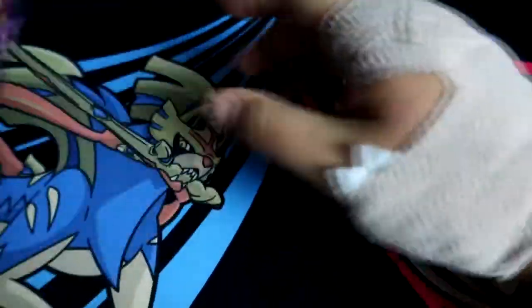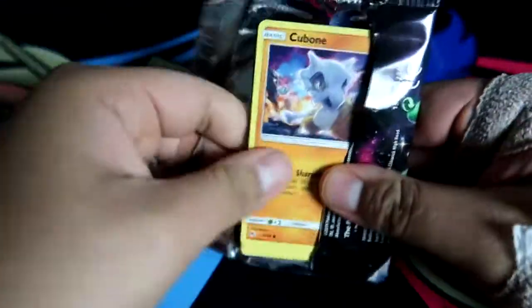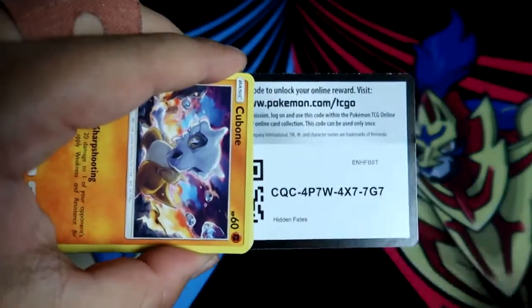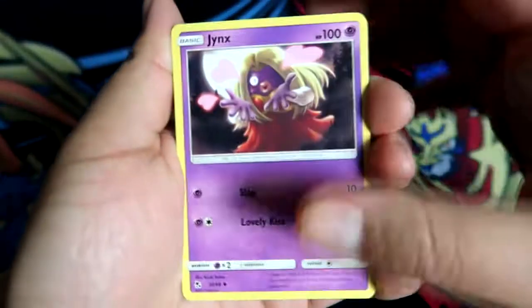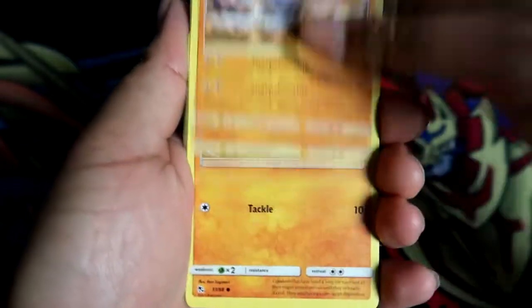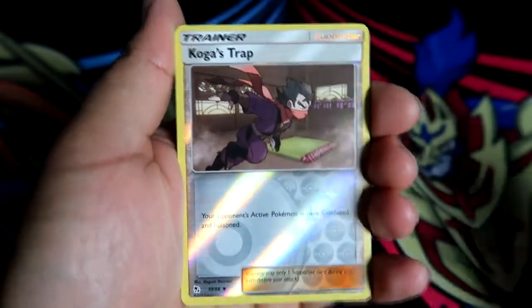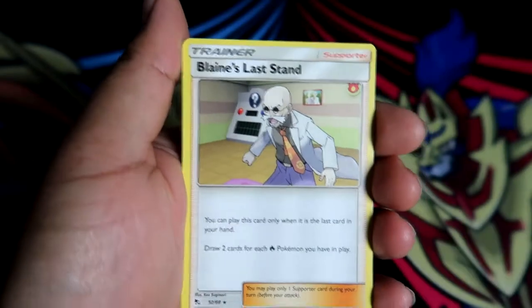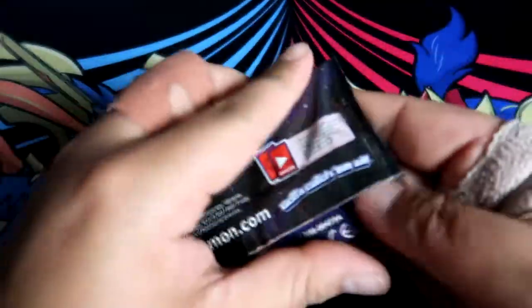Let's get into these 12 packs - I'm so excited to be opening Hidden Fates again. My binder still needs a lot of the full art shinies so a shiny would be nice. First pack: Jinx, Graveler, Farfetch'd, Cubone, Geodude, Slowpoke, Clefairy, Jigglypuff, reverse holo Koga's Trap, and Blaine's Last Stand. We did not get lucky in that first pack - that's okay, we got 11 more to go.